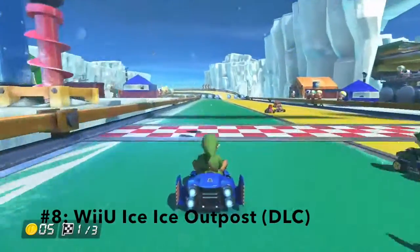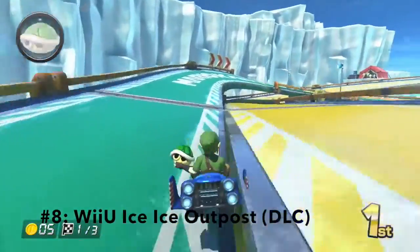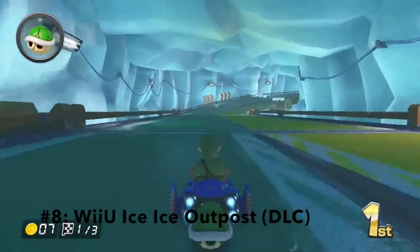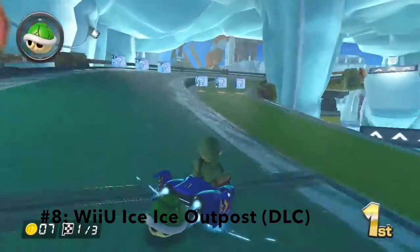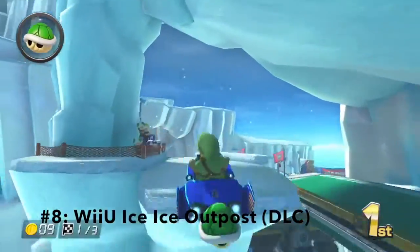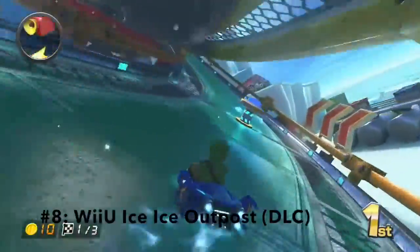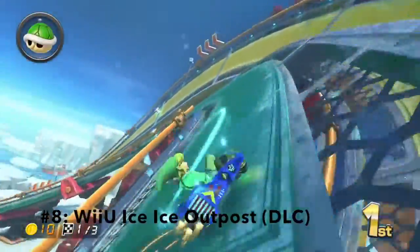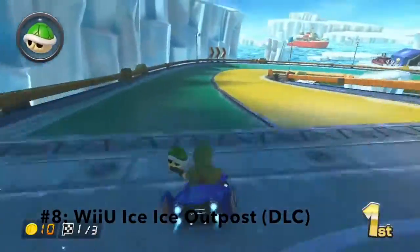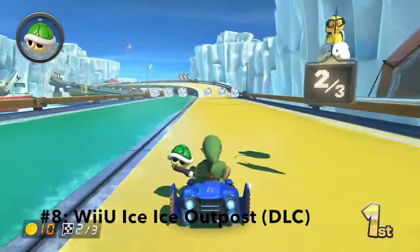Ice Ice Outpost is a really unique track if you think about it, because it's the first ice-themed track to not be on snow or ice the entire time. Almost the entire time you're on these pieces of land — whether they're plastic or carbon fiber — it's covered in ice, and that's what makes this track unique. The shortcuts rarely save you any time unless you aim perfectly, and since it's so slippery, you can easily fall off and be set back a few places. I can see they were really trying to make a good course, and they did, but it could have been improved slightly.